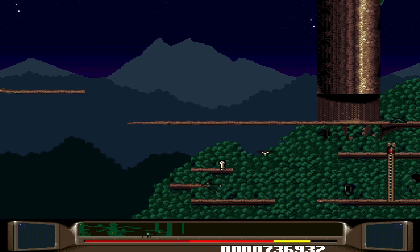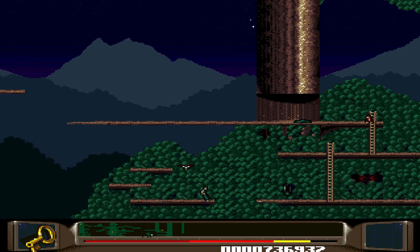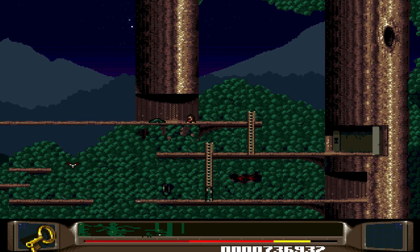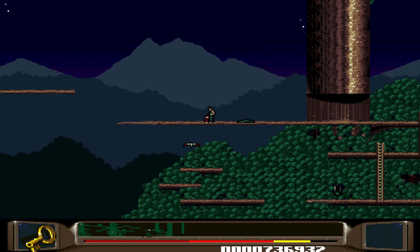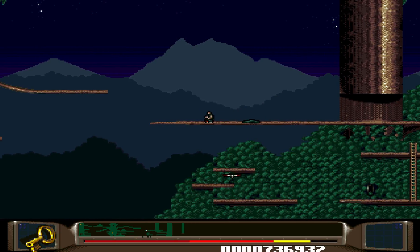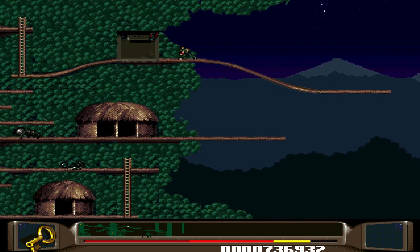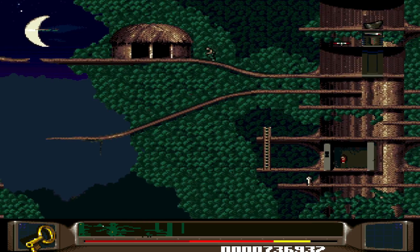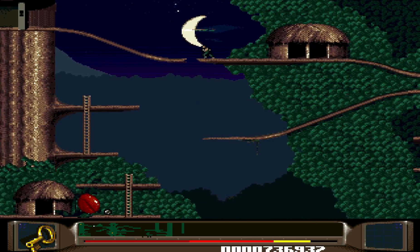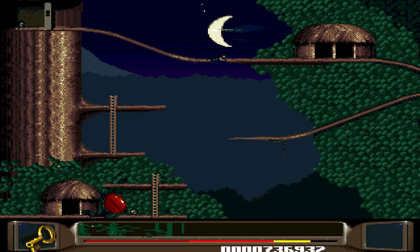Cool. This will give us the key for the grey guy. There's a gap here. Feels a little unfair that everybody else is free to go where they want — everything attacks us. We'll just drop him off here. I need to get the grey guy over to that. There's a gap here though. What are we going to do about this gap? Ha, cool.